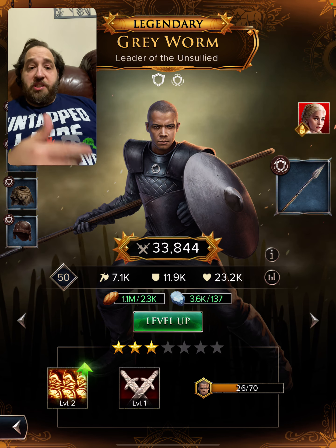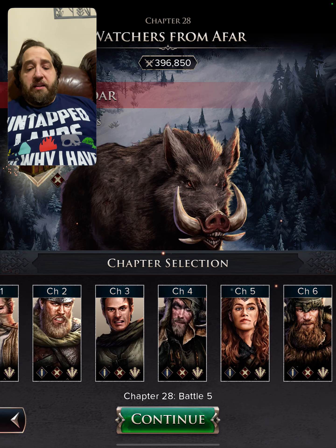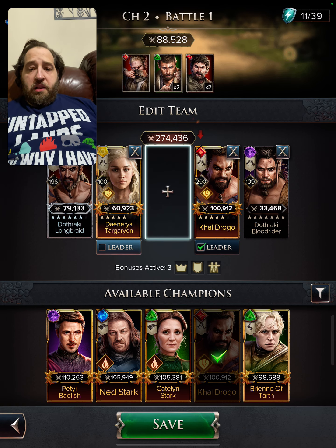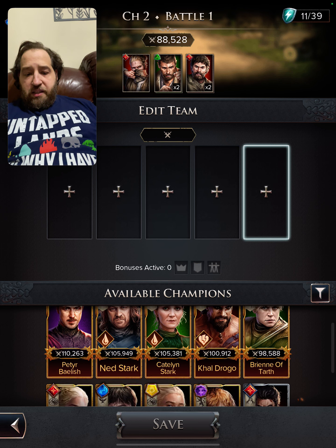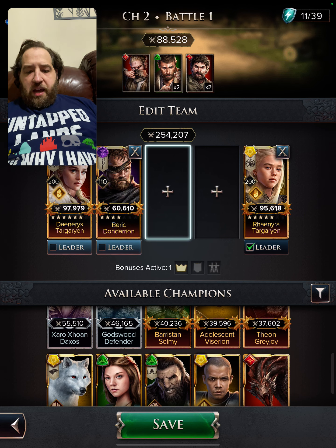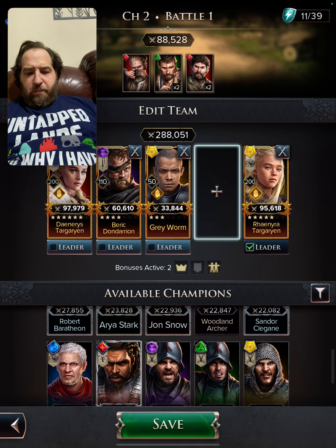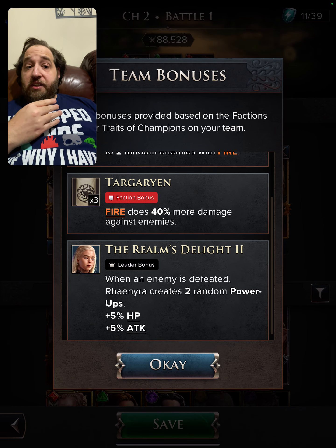We're going to use him in a fire team and we need to get protector skill books. Let's do Treacherous Chapter Two — we've got five enemies. We'll take out the speed team and put in the fire team with Mender and Grey Worm as well. Let's find Mender — there he is.